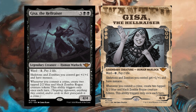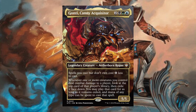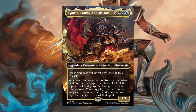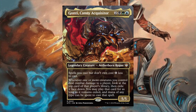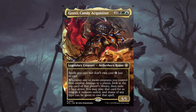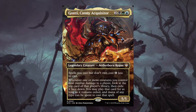Next, the first commander card: Gonti, Canny Acquisitor — two black, green, and blue. Legendary Creature Aetherborn Rogue. Spells you cast but don't own cost one less to cast, and whenever one or more creatures you control deal combat damage to a player, look at the top card of that player's library, then exile it face down. You may play that card for as long as it remains exiled, and mana of any type can be spent to cast it. Gonti is from Kaladesh and it's cool he gets his own commander deck. In one turn you could potentially exile three cards.